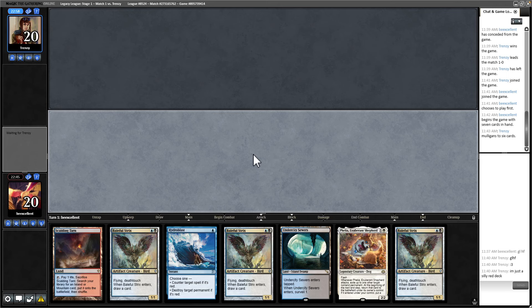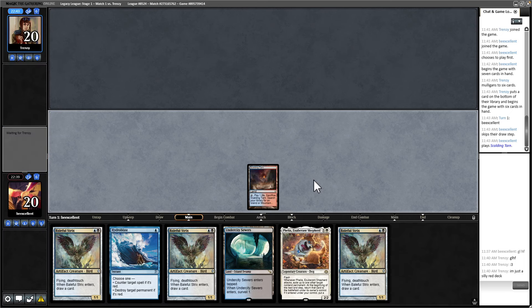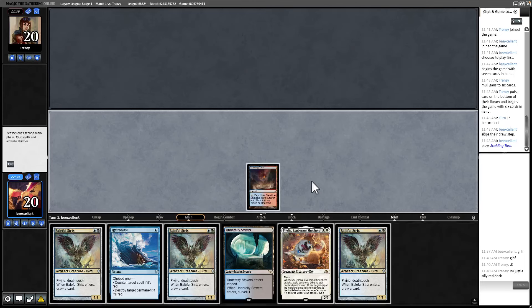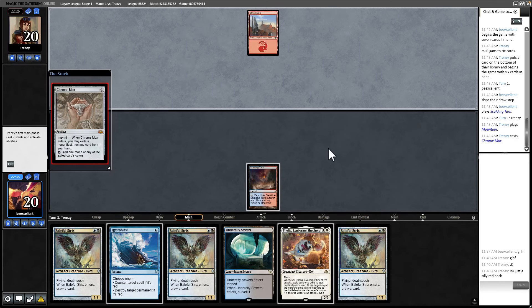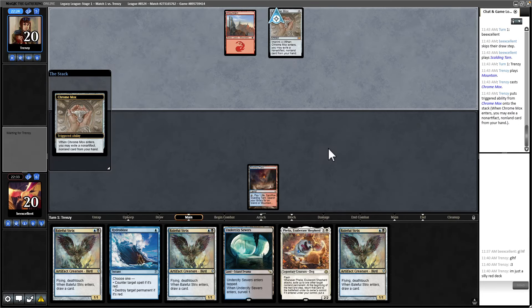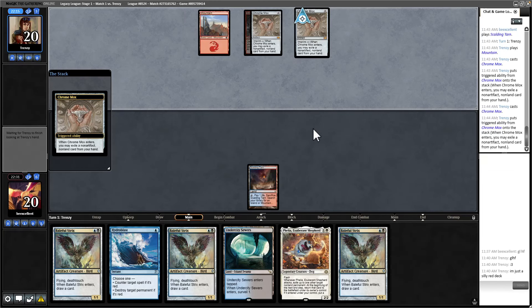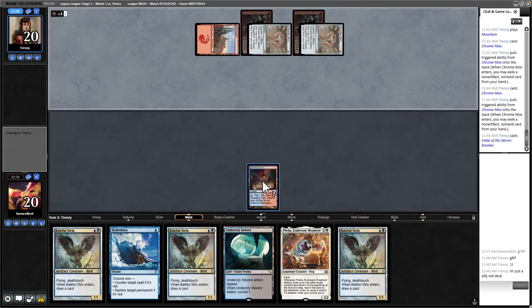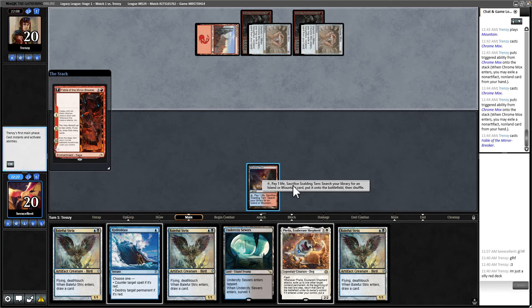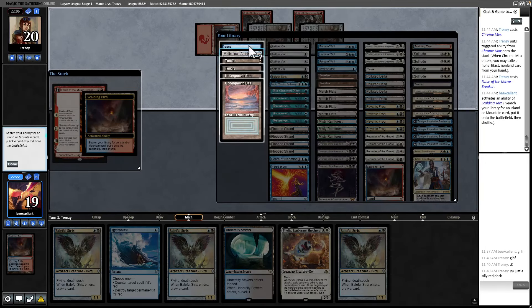Undercity Sewers kind of sucks here, but it is a black source if they don't have Blood Moon. Based on us scooping to Blood Moon, I wouldn't fault them for thinking they should mull to Blood Moon again. They are going all in — that's a Rabble Master. The best builds use Pyroglyph, which is a little bit better. Double Rabble Master. Okay, this is probably the Blood Moon spot. They cast Fable — I'm going to go ahead and blast this, because if they had Blood Moon they would probably have opened with it. This card generates a lot of value.